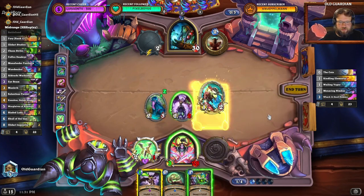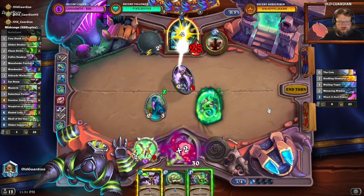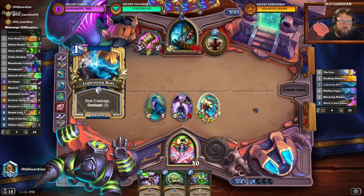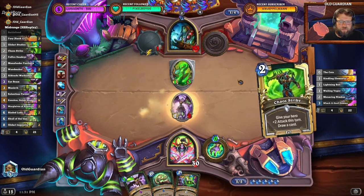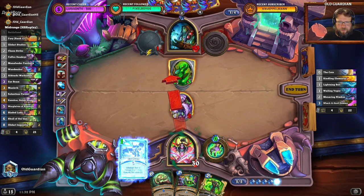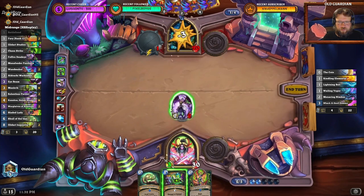It's another Battle Fiend — that's nice. I don't want to do Illidari Studies right now because I probably have to use the Eye Beam next turn. We're just going in with these now. Skull will be on 6; on 5 it's Eye Beam, potentially Illidari Studies into whatever I can pick up from that. So that's the Serpentron Portal, it's a Lightning Vault. I didn't see that coming — that was really surprising. I have to use the Eye Beam to free the Skull. I might do a Chaos Strike though — push a bit of damage to the face.